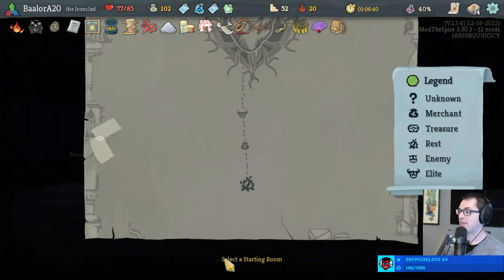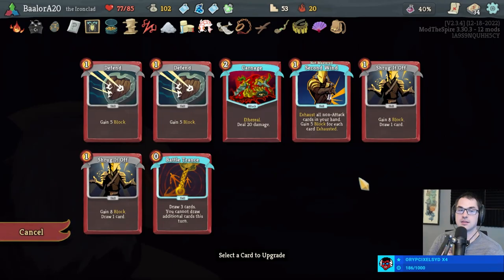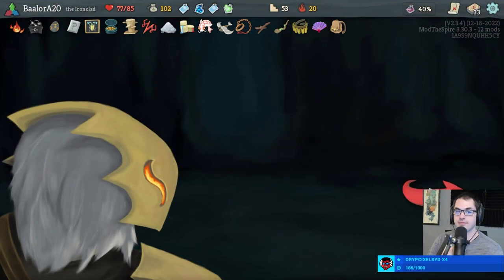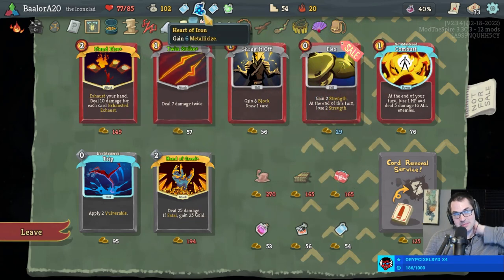If you get more than two copies of Omniscience you can start to chain them. One of my favorite things: we had an upgraded Alpha, then a bunch of Omnisciences — and as long as we played Alpha first, we were able to use Omnisciences to play four copies of Omega on turn one and just do 200 damage per turn instantly. Missing eight hit points — I think the Toy Ornithopter will take care of that, or the Bites will. I'm just gonna remove one Bite I think.